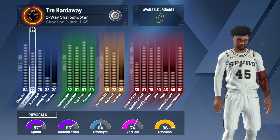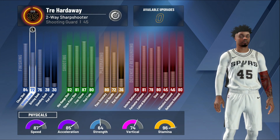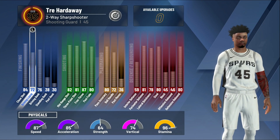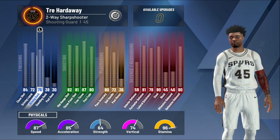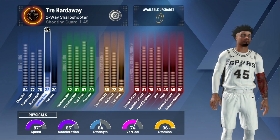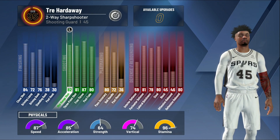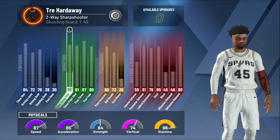My close shot is at an 84. My driving layup is not really that impressive - it's at a 72 - but there's ways to make that better and I'm gonna show y'all that in a second. My driving dunk is a 76, so that's decent. You have to take boosts into account too. My standing dunk is a 38, post hook a 30.